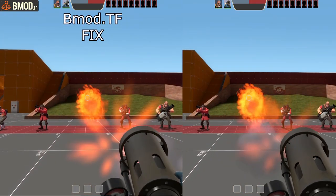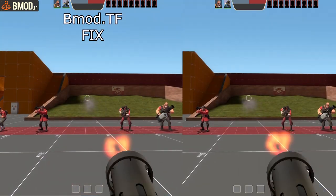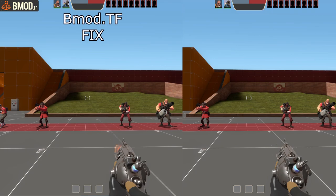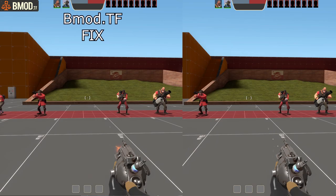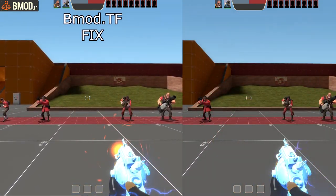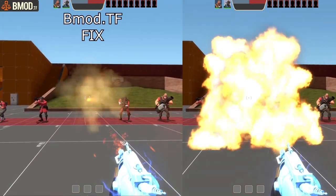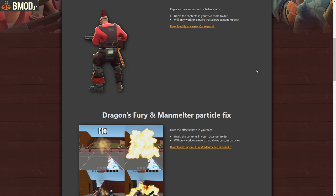We're also releasing updated particle effects for the Dragon's Fury. The reason is that the official Dragon's Fury literally obscures your entire vision and flashes. We also have a reload animation effect for the Manmelter — the main part being that when you extinguish someone or fire, it no longer obscures your entire screen, so you can actually see if you're hitting anything. The file will be available on bmod.tf for download — just put it in your customs folder.